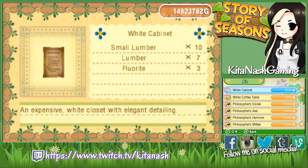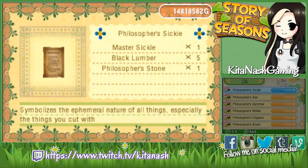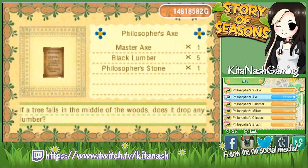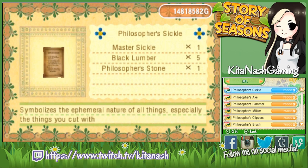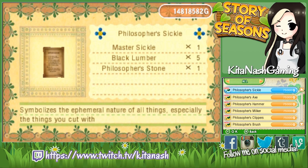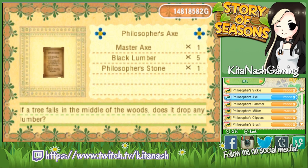White chest, white cabinet, white coffee table, philosopher's sickle. So all of these philosopher's tools, you need the master version of each one to make it, which is really exciting.